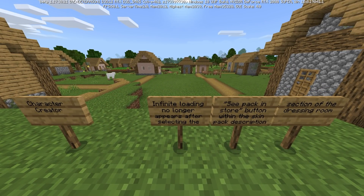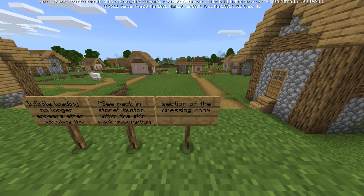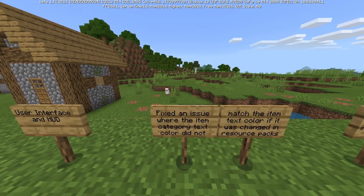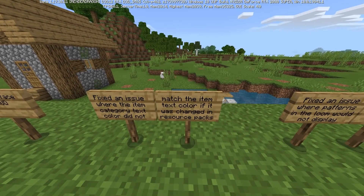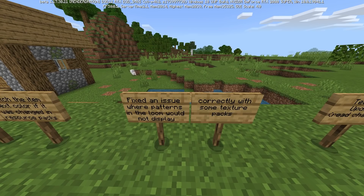The character creator infinity loading screen no longer appears after selecting the C pack install button within the skin pack description section of the dressing room UI. Also fixed: an issue where item category text color did not match item text color when changed in resource packs, and an issue where patterns in the loom would not display correctly with some texture packs.